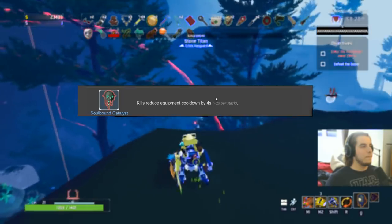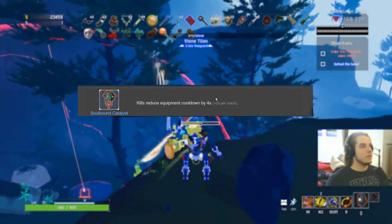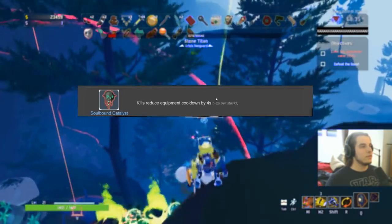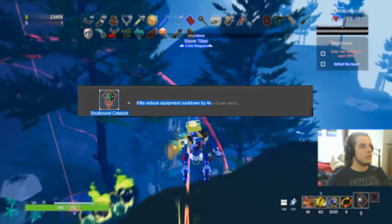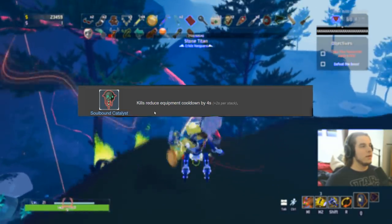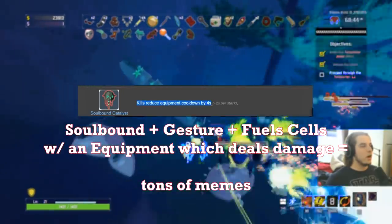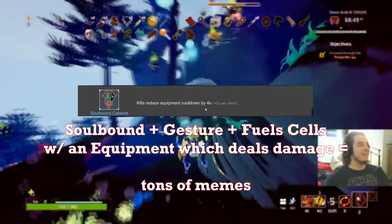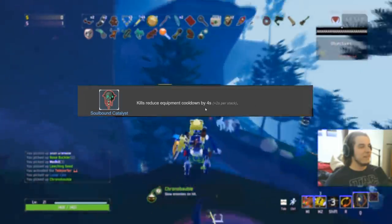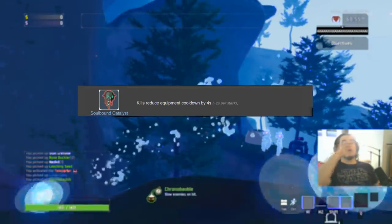Soulbound Catalyst gets an S only if you have Gesture of the Drowned and fuel cells. Fuel cells give you one additional equipment charge and reduce cooldown. If you have equipment that kills stuff — Royal Capacitor or missile launcher — this becomes extremely effective. S with that combo, A if you don't have any of that, because it's still very powerful to reduce your equipment cooldown.